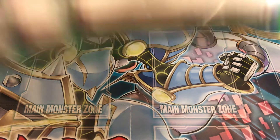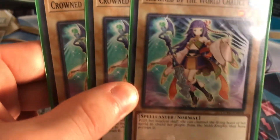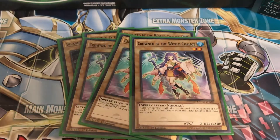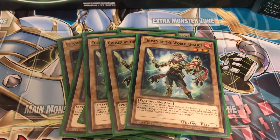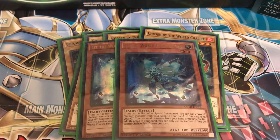Beckoned by the World Chalice — three of those; Crowned by the World Chalice — three of those; and Chosen by the World Chalice — three of those. Those are the only normal monsters in the deck. Then you're going to run two Lee World Chalice Fairy: on normal or special summon, add one World Chalice monster from your deck to hand, so it searches World Chalice monsters.